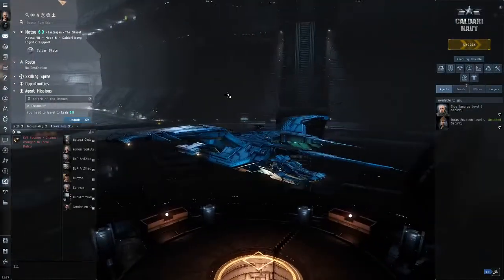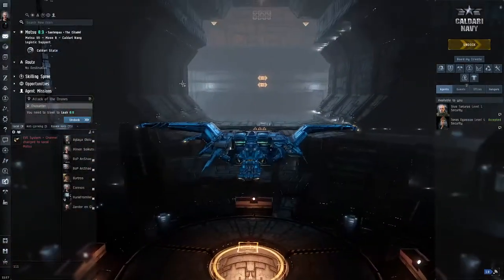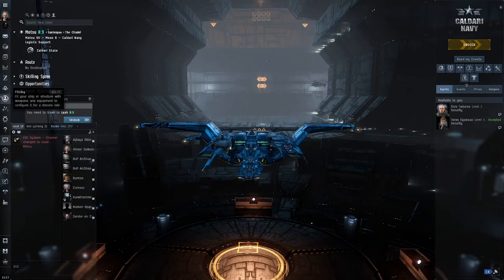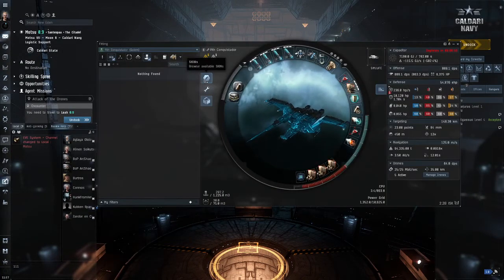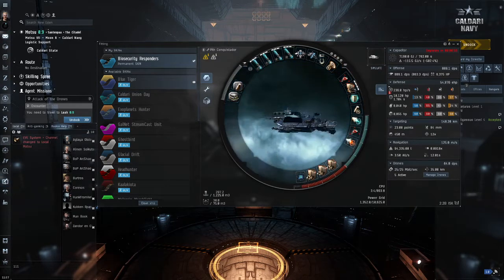My ship color has changed - yes, new skin, I just bought it two days ago. It is not that expensive as a skin. The ship is expensive of course, but this skin is the cheapest - around 10 million. The rest are like minimum 100 million.